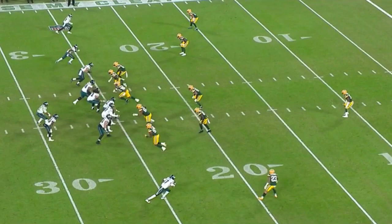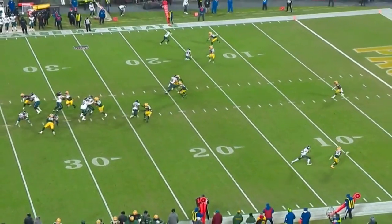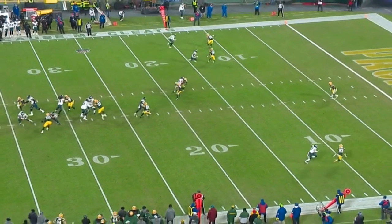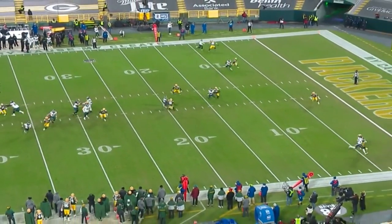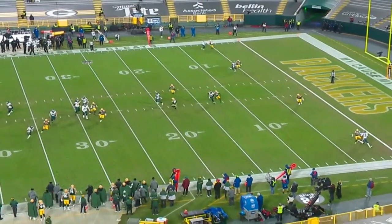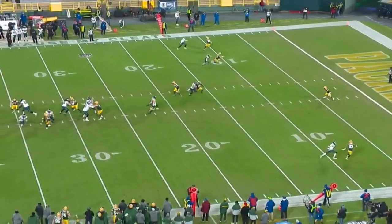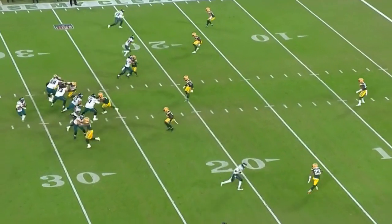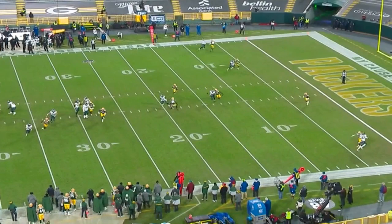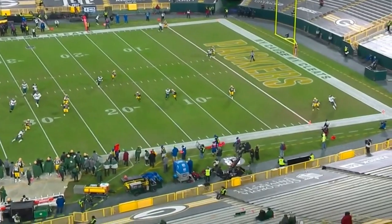Jalen Hurts right here has got nothing — he's got Rashan Gary coming from one side, Za'Darius Smith from the other. There's nobody open and nobody's looking for the ball. Like Josh Allen, Kyler Murray — they're looking for somebody to throw to, you just can't keep doing this. Come help your quarterback out. You watched Josh Allen last night with Stefon Diggs? Diggs wants the ball — that's why he's got 90 catches, he's at the top of the league. When Josh gets out, Diggs is coming back to the ball. Somebody's got to come help this quarterback out this week against the Saints, because Marshawn Lattimore can lock you up just like that.